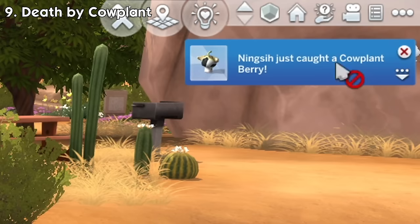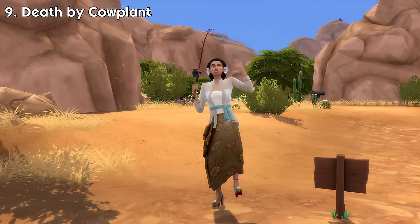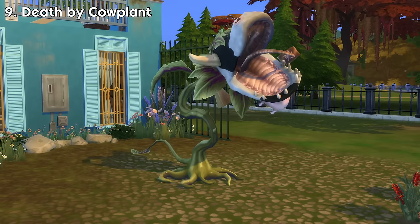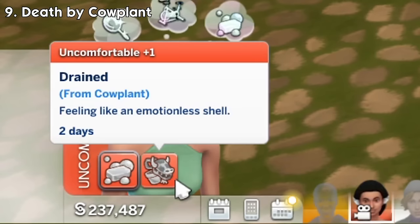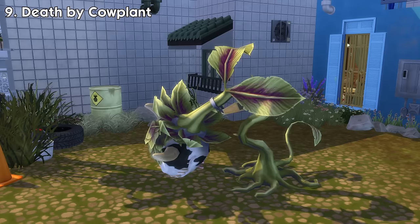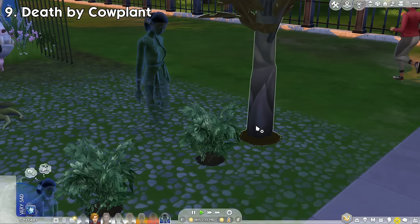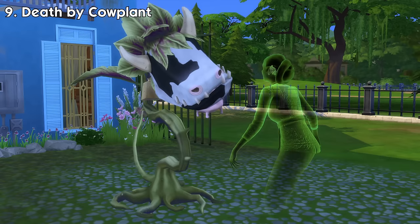Number 9: Death by Cowplant. You can find cowplant berries to plant cowplants from digging treasures, exploring space, fishing, grafting dragon fruit and snapdragon, and more. Once the cowplant is mature, if not fed for too long, it will let out its cake tongue as bait. If a sim tries to eat the cake, they'll be eaten but spit out alive with an uncomfortable debuff. But if they try to eat the cake again while still having the debuff, the cowplant will devour them for good. Once devoured, other sims can milk the cowplant and drink the deceased sim's life essence to extend their own life. The ghosts will be able to decay plants when in a bad mood, and will also take care of plants in your lot autonomously — even the very plant that killed them.